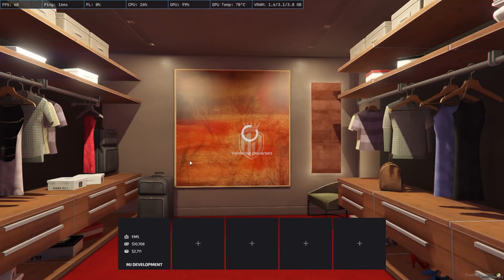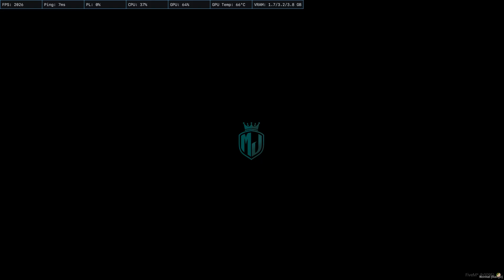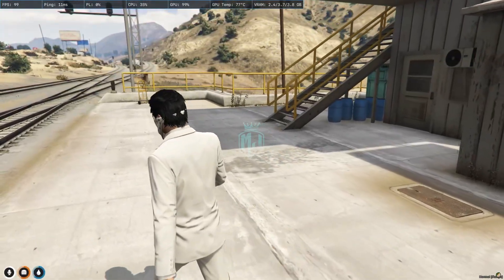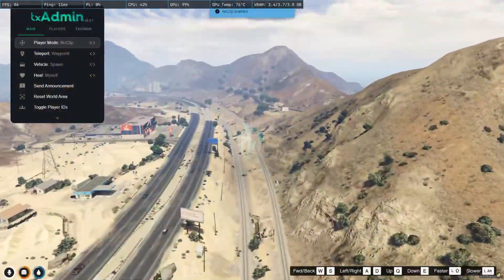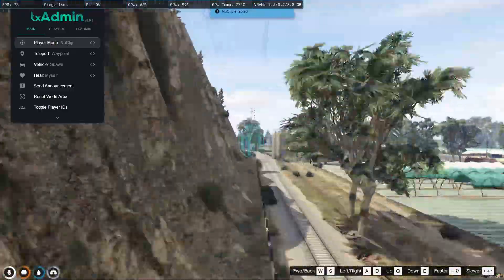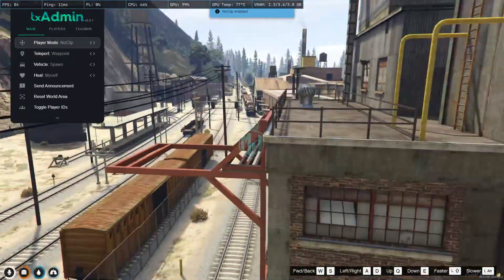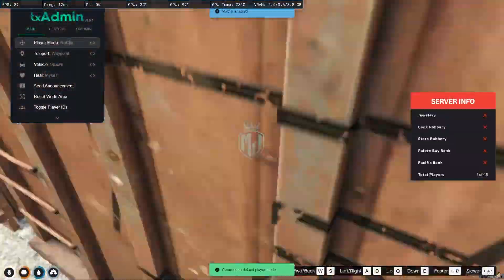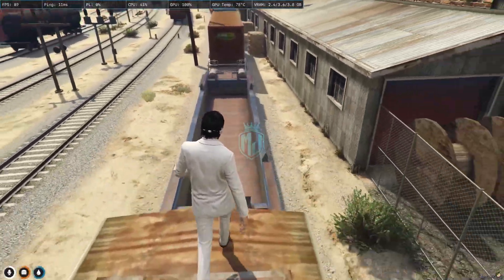We are back in the server now. We need to go to the train location. Here we are at this station — you can wait here or find the train at other stations as well. As you can see, we got our train right there in the area, and here it is.